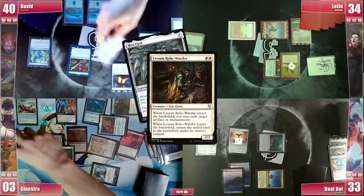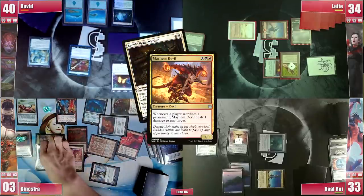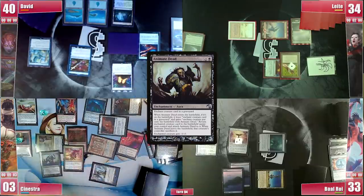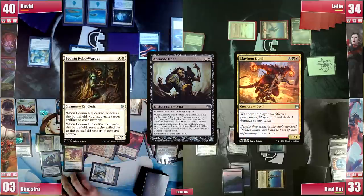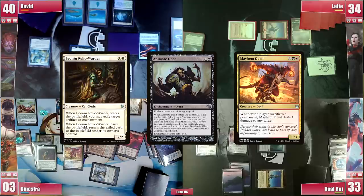He then casts Mayhem Devil and cracks 2 treasures, pinging his own Leonin Relic-Warder. With Leonin in his graveyard, he now casts Animate Dead targeting him, and demonstrates a loop where each time it comes into play he chooses to exile his Animate Dead, which triggers to sacrifice Leonin Relic-Warder, returning Animate Dead to the battlefield again. With each iteration he pings an opponent to death and wins the game. GG!